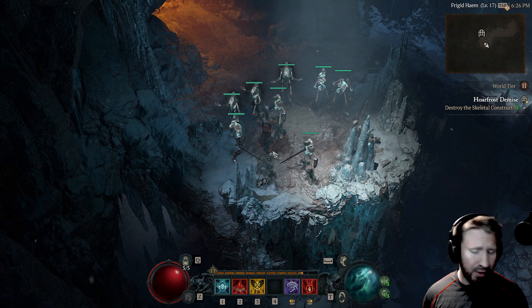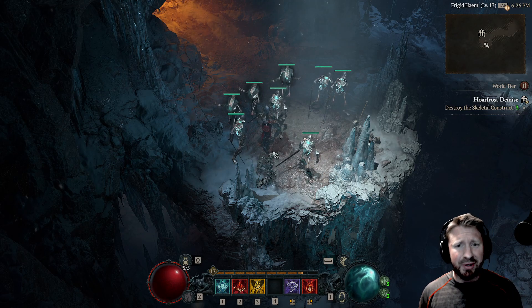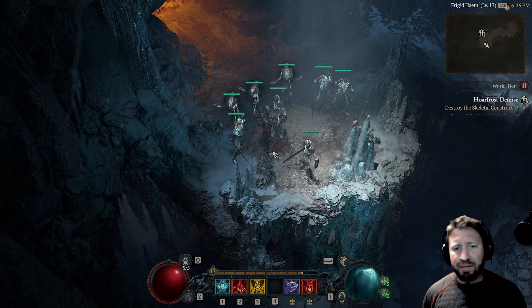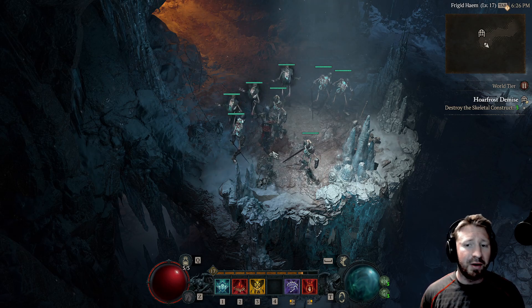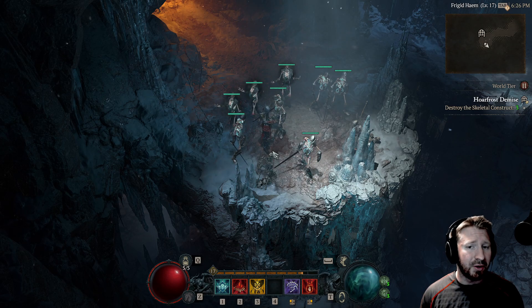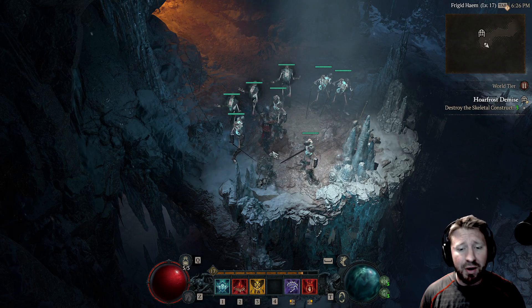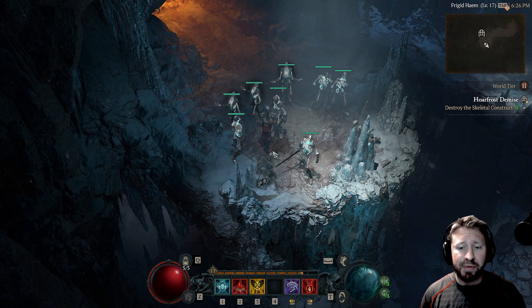I kind of went into the druid thinking I could maybe be a summon druid later somehow, but of course the minions — the companions — their passive damage is just horrible. It's nothing like the necromancer. Granted they nerfed the necromancer's skeletal warrior life compared to the beta, where they die a bit more frequently, but I decided to try it out anyway, and so far it's been great.